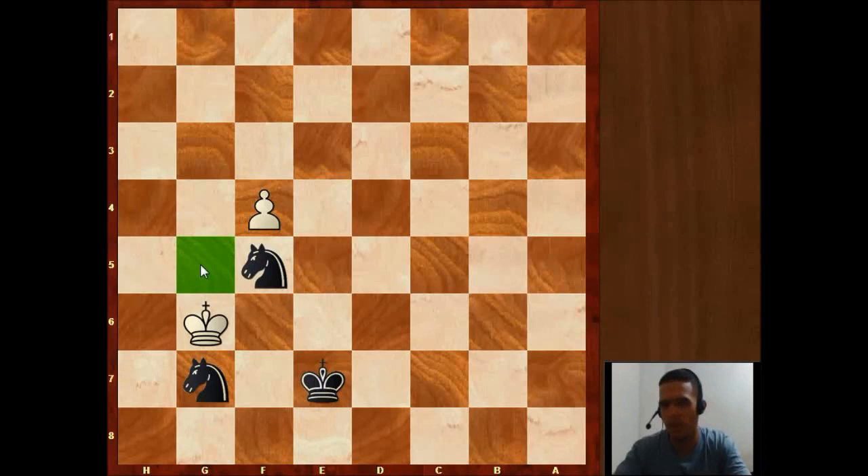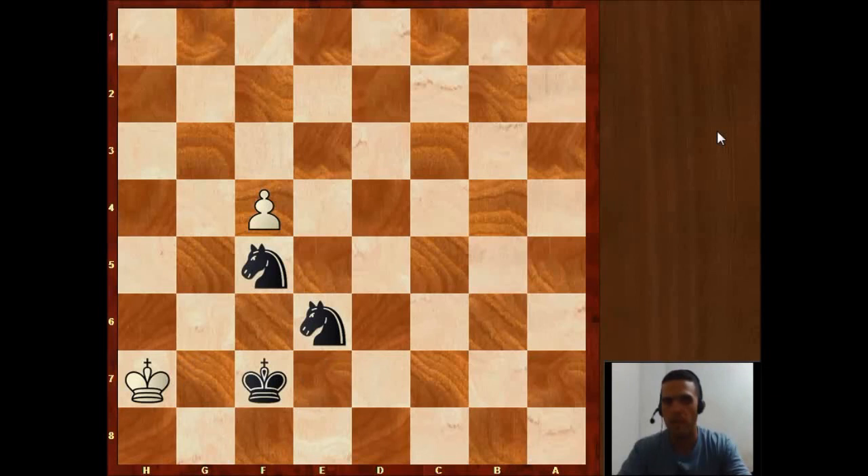White plays Kh7 — it seems like Kg5 could be better; I don't think this was his best game for Juvojevic. But now the king is in the corner and this will be much easier. Black is almost winning here; mate is really close. There are some ways to win in this position — let's see how Juvojevic managed the situation.